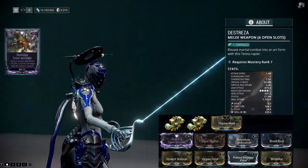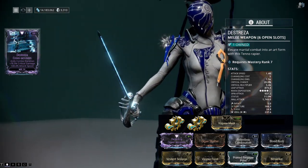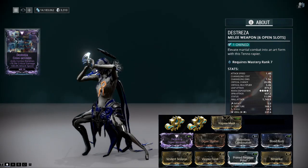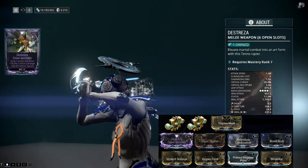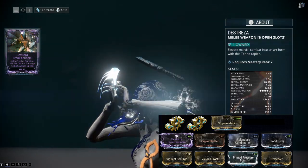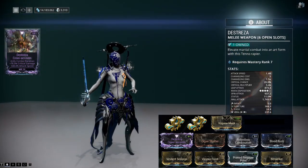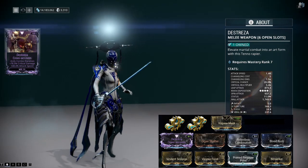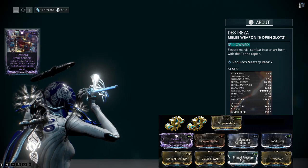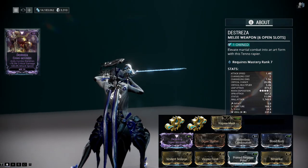Two Forma, which isn't much all things considered. The use of Relentless Combination is there to increase my combo counter in prolonged fights, taking advantage of the guaranteed slash procs, as well as the very high attack speed, and somewhat mitigating the unconventional combo timer in the process. Also, using Viral with two 60/60 mods combined with the Destreza's high attack speed will let it proc said status effect reliably enough, despite its low status chance. And since you don't need to stack Viral, only proc it every 6 seconds for it to be useful, it's a win-win.